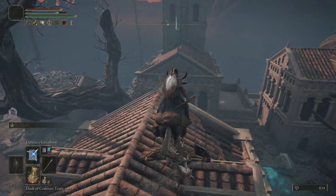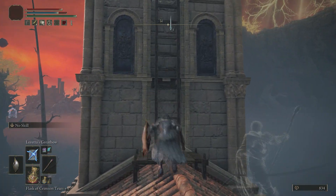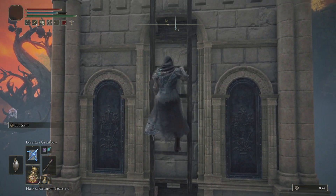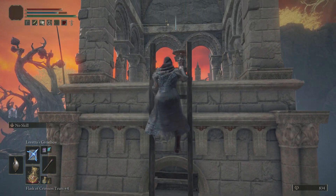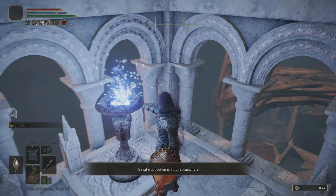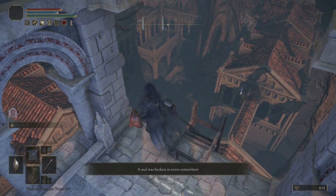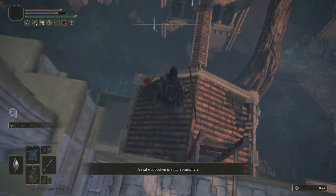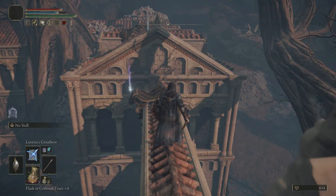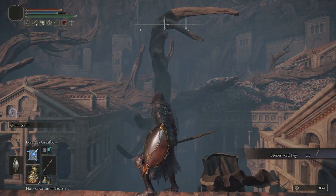The staff is one of the best staffs in the game — it's kind of arguable. Some people say it is the best staff; other people say it's the Azor's Glintstone staff that's the best. Personal preference at the end of the day. I think the Lucette staff is a little bit better, only because it doesn't consume extra FP when you're casting spells, which, unless you have a lot of FP, can be very annoying.